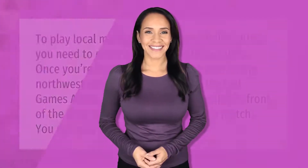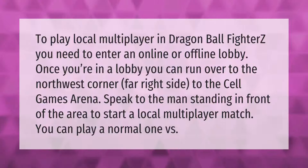To play local multiplayer in Dragon Ball FighterZ you need to enter an online or offline lobby. Once you're in a lobby, run over to the northwest corner — the far right side — to the Cell Games Arena. Speak to the man standing in front of the area to start a local multiplayer match.